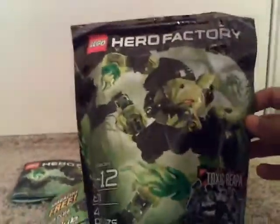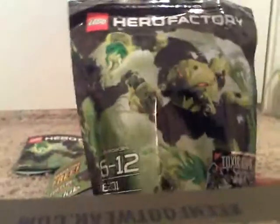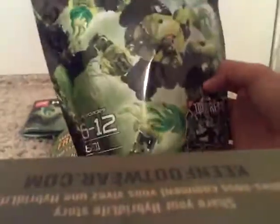First off, the bag. As you can probably see, they messed up the box art right here with Evo — they didn't get the full mask on, so it looks completely different from the actual set. On the front you can see Tox and Repo, 200 game points for the game which I'll be playing. His item number is 6201 and it has 42 pieces.